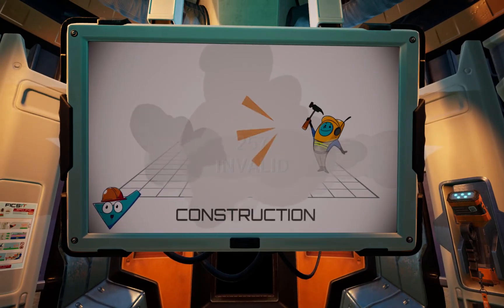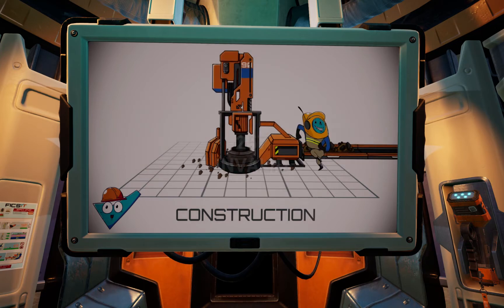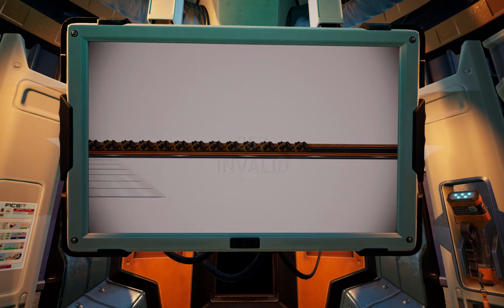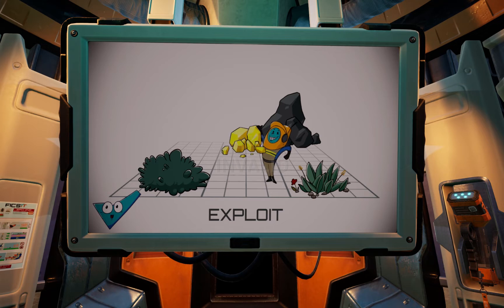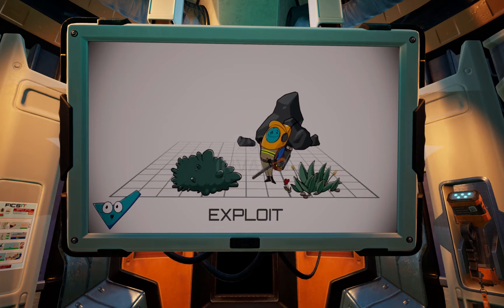Use provided blueprints to build the necessary buildings. Chart the planet and gather resources to provide desired results and improve your infrastructure. Make sure to report any unusual discoveries to R&D for analysis.